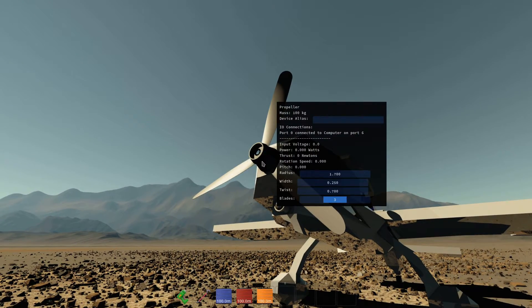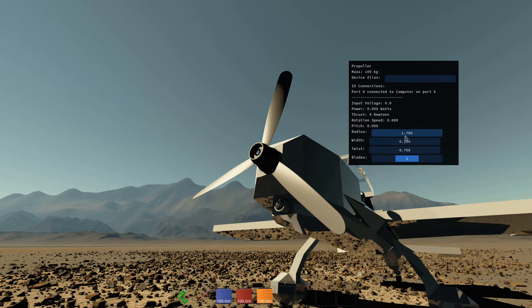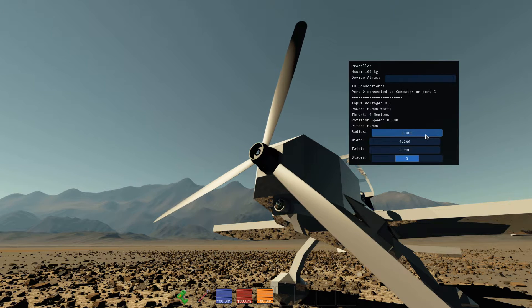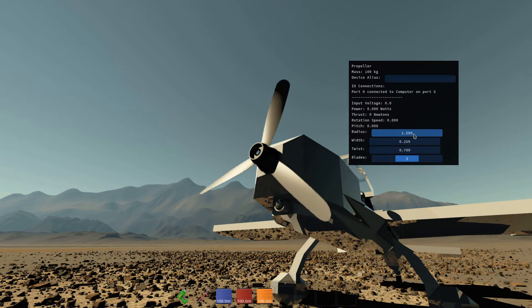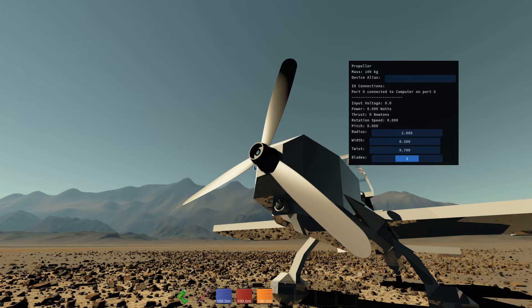You can aim at the prop and hit V, and then you get this configuration window. You can change things like the radius, number of blades, the twist, and the width. These all affect how they perform depending on where you're flying them.